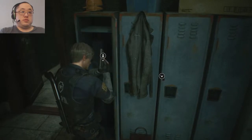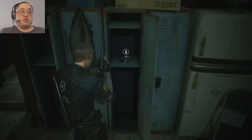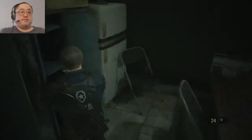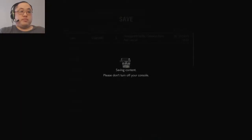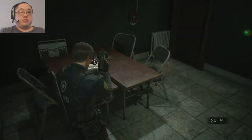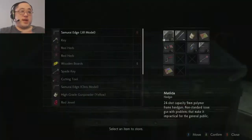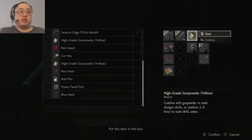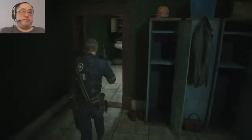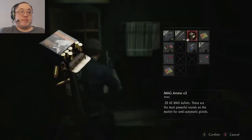Locker. More gunpowder, okay, and this. Regular bullets, nice. Might as well save if I haven't saved in a while. I could make more shells — do I have any regular gunpowder? No, so I can't make any more shells. Fooey. Just have to make do for now. Mag ammo, okay cool, but I don't have a magnum yet.